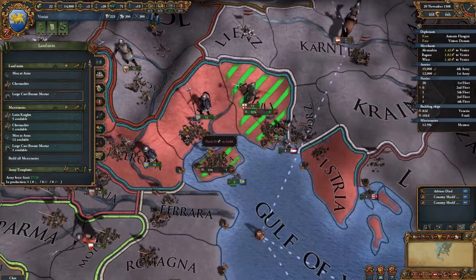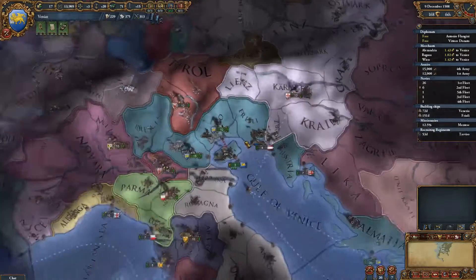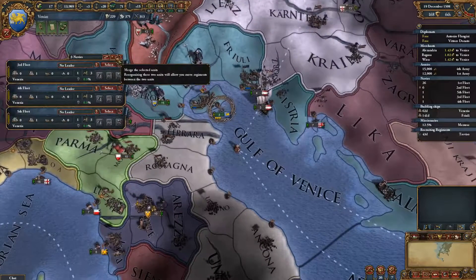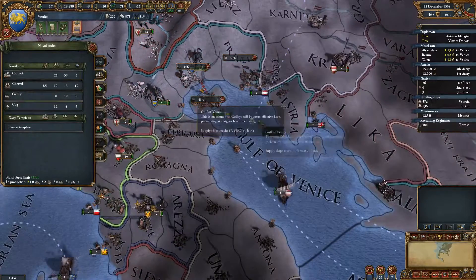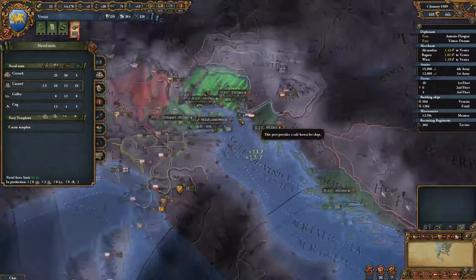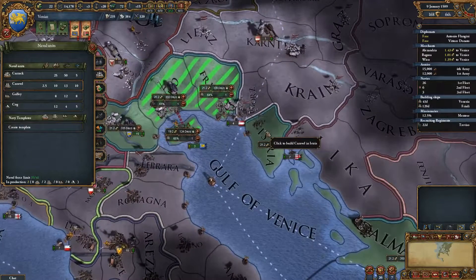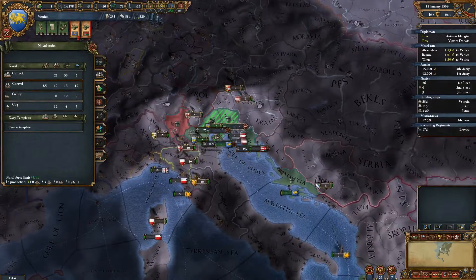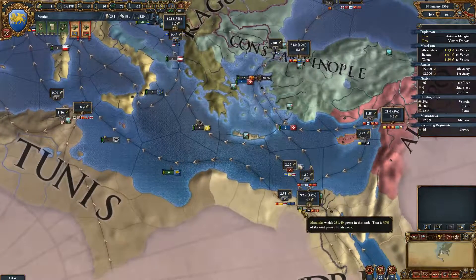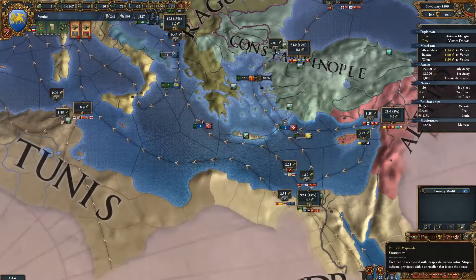We don't have enough to build another cannon, so let's build another man-at-arms. Rip Lanzang. What? Lanzang is my ally in this war and it's getting destroyed. One, two, three, four, five — we'll make it six and then build the rest as galleys. The more trade power we can get from here, the better. I am a huge fan of having lots and lots of trade power.